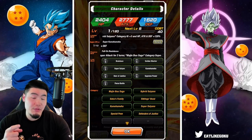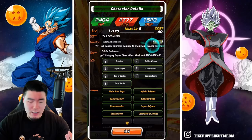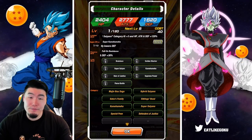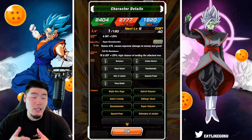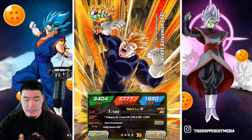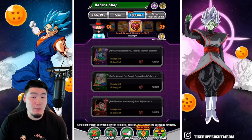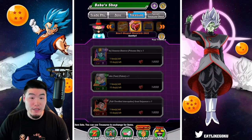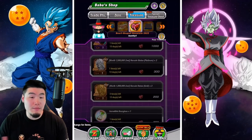He gets some pretty good defense for himself, he can seal the enemy, his damage is okay, and he can stack attack — so in longer events he gets decent attack. As far as free units go, not bad. They are summonable units, so if you didn't have them, that's three new units you don't have to summon for, plus some other free items.